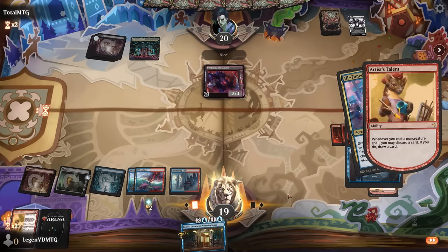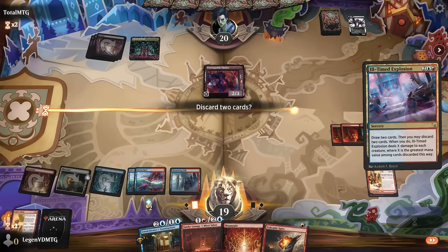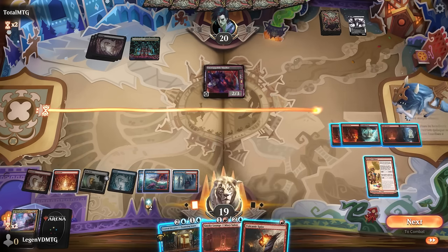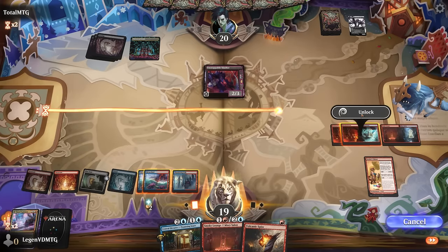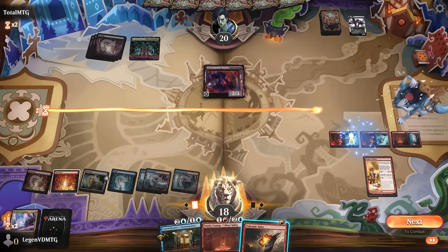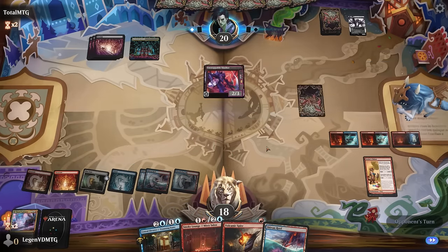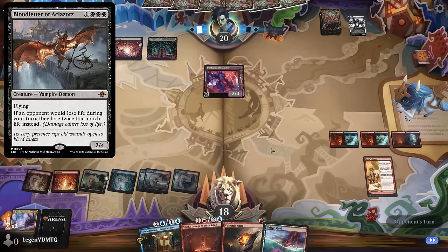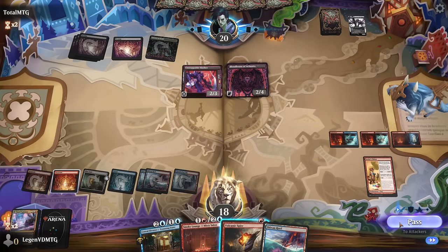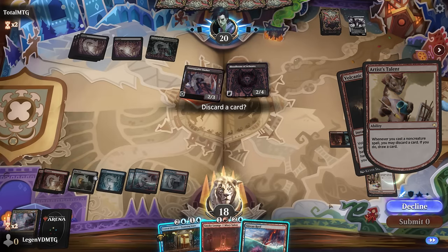I guess I'll cast another Explosion just to see what's up. Don't need two Talents. Volcanic Spite answers the Slasher, so no need to discard here. Now I could unlock the Sauna and still have Volcanic Spite available. End of turn draw an extra card — opponent probably plays Blood Letter and I'll be forced to Volcanic Spite the Slasher, then hopefully they don't have some protection spell.